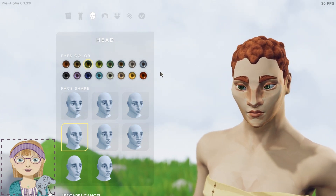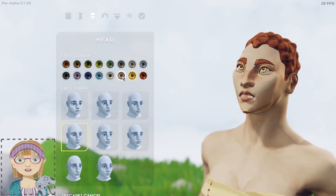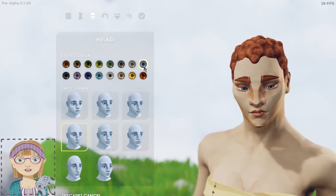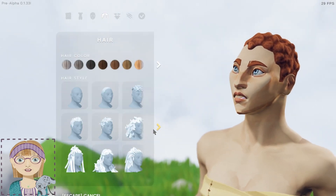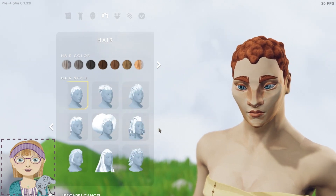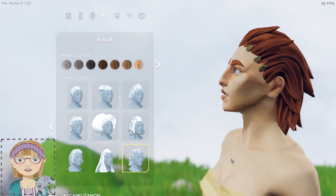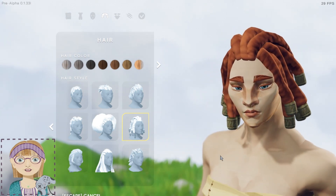Different eye colors — so you have yellows, reds, blues, violet, grays — all the colors you would generally expect. You have various hairstyles and actually quite a decent selection of those, with colors. It's actually kind of nice — you've got different dreadlocks.